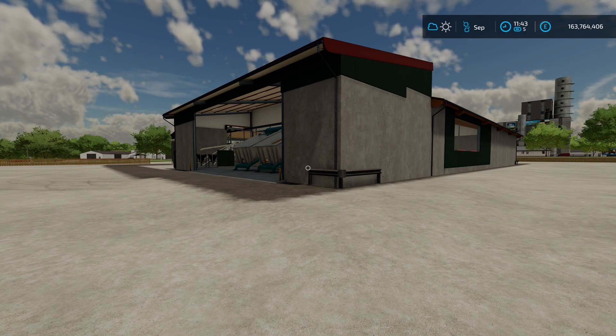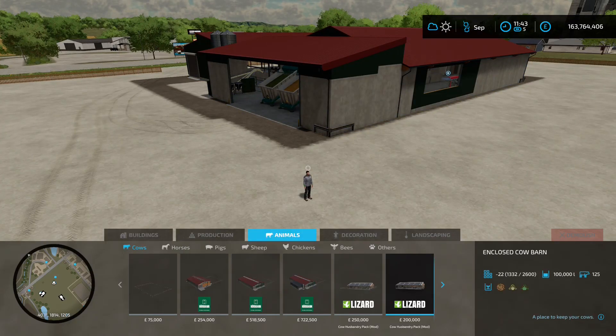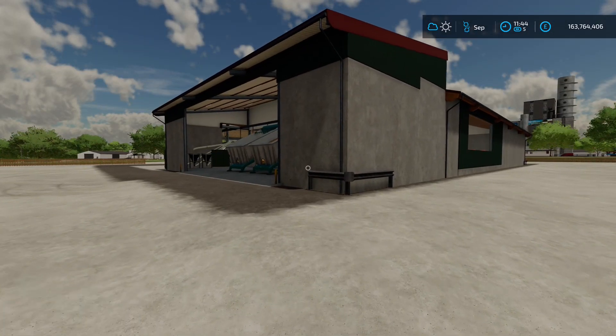Next up is the Cow Barn Big with Lizard Mix Feeder, this is by Caster DS Agrar Service, 16.72 megabyte on the download. You're going to find it in the construction menu under animals and cows. It's quite pricey - 715 grand to buy - but it does hold 500 cows, which is excellent.